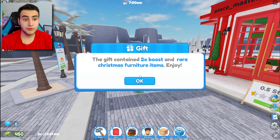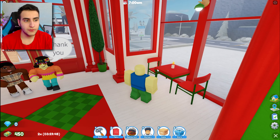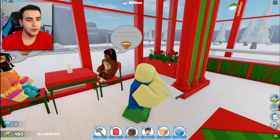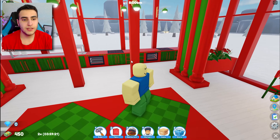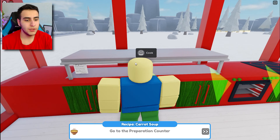Gift - okay, here we go. Is it for Christmas time? Boost, rare Christmas fortune item. A table for two please - here you go, sit right here. Two carrot soups, no problem. Y'all can sit right here - I thought I didn't have enough chairs. Here we go, I gotta cook two soups.